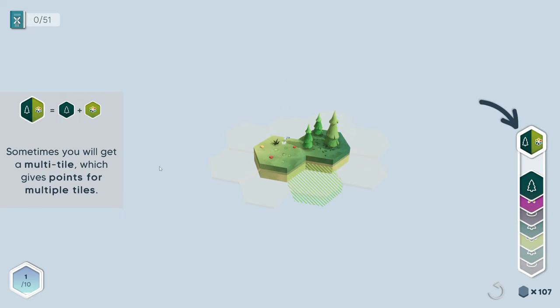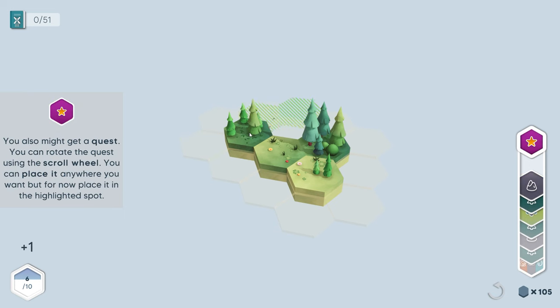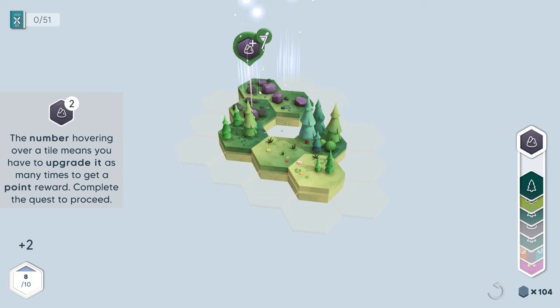Sometimes you will get a multi-tile, which gives points for multiple tiles. So if we just put this down, we had a plus four — that's really nice. These give you structures to build a certain amount of tiles, so we can add like rocks and stuff. And with R, we can actually rotate them — so that's also really nice. We can just switch between those.